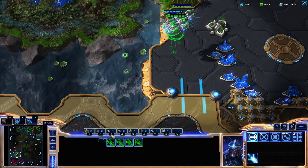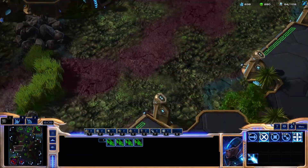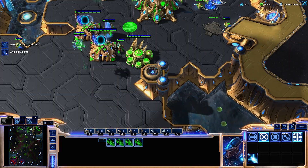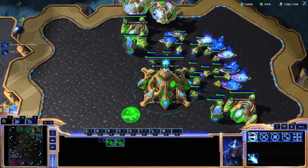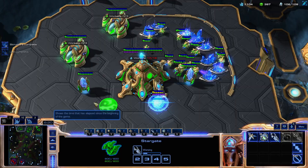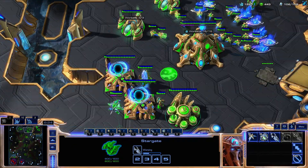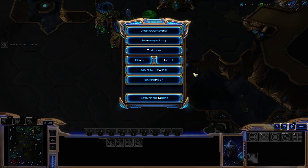That's really when the number of Void Rays gets kind of scary. You can already have your fourth base by this time, pretty good creep spread, and about 5 Queens. As long as you play towards Queens and not Hydras, you should have plenty of Queens by this point — that's the best way to play it. Four Void Rays can arrive by just after 6 minutes, so you can easily be fully droned with a bunch of Queens by then.